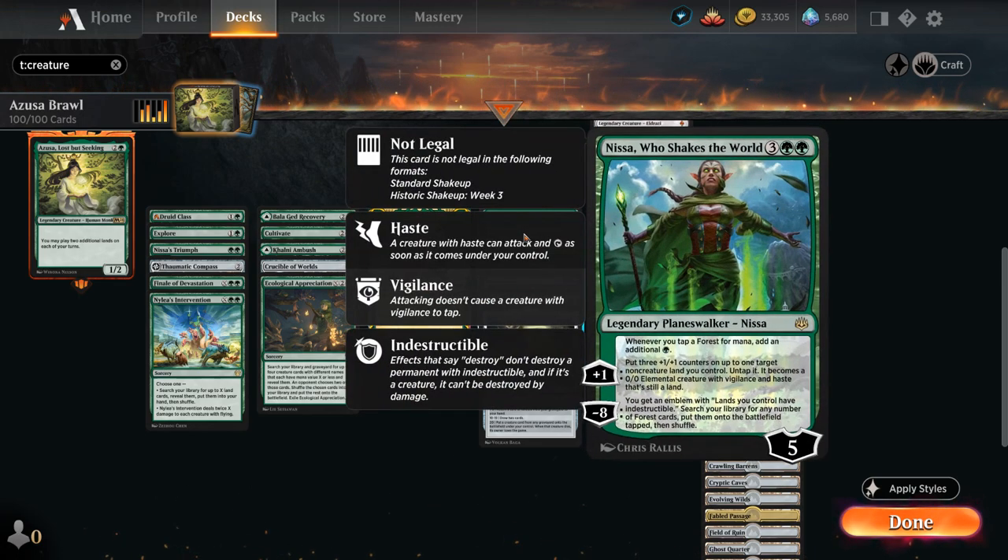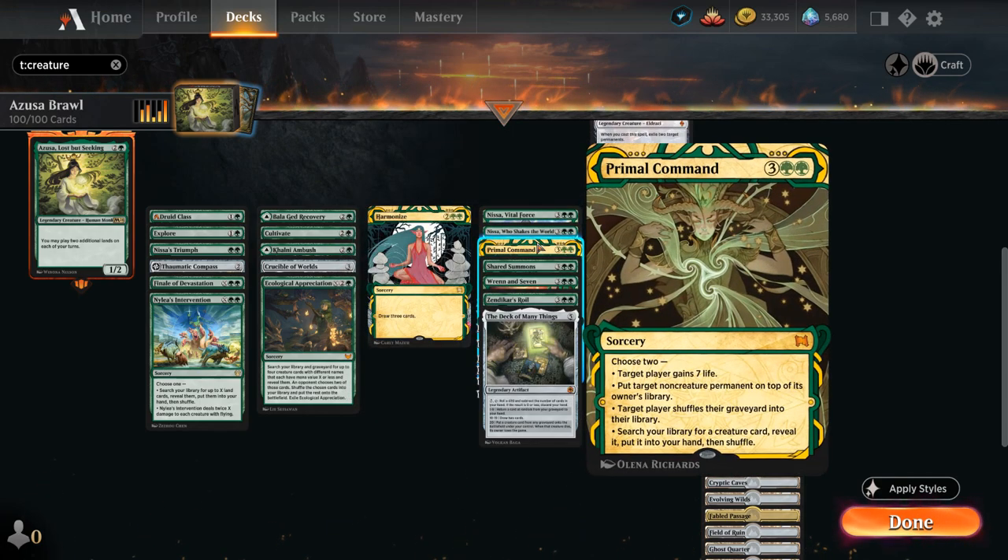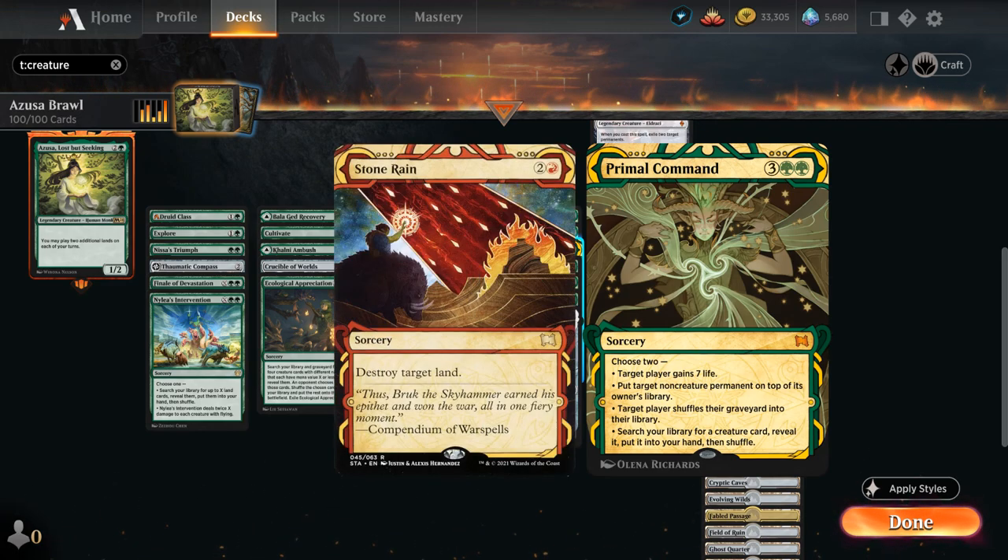Nissa Who Shakes the World essentially doubles our mana and makes 3/3 creatures. Primal Command has a few modes, but we're usually going to search up a creature and put a target non-creature permanent on top of its owner's library — so we can put a land back on top of the opponent's deck, essentially Stone Rain them and make them skip their next draw step. Very powerful when we're ahead on mana.